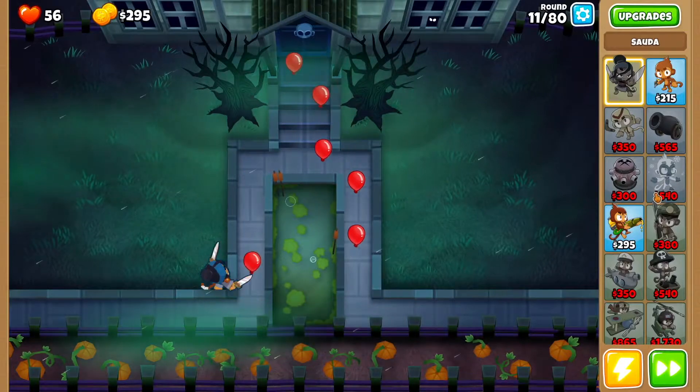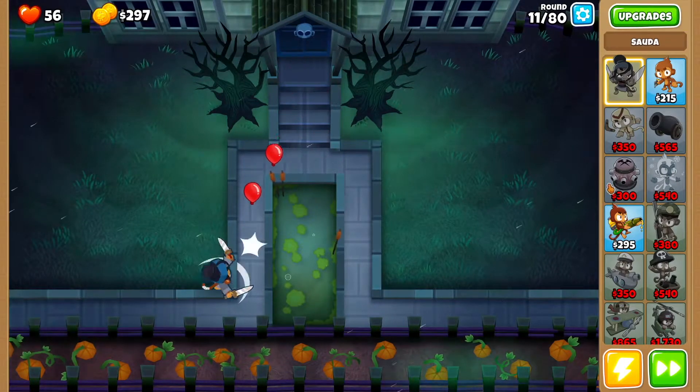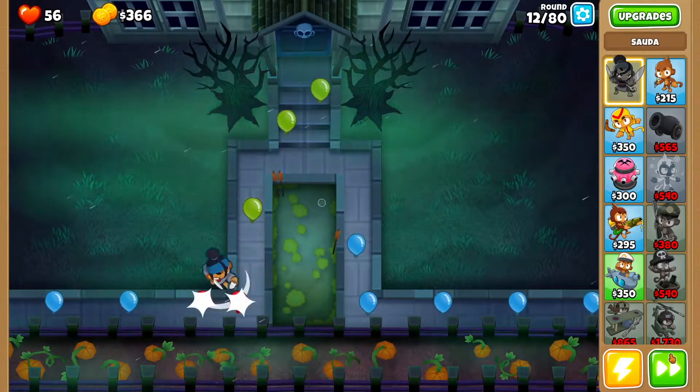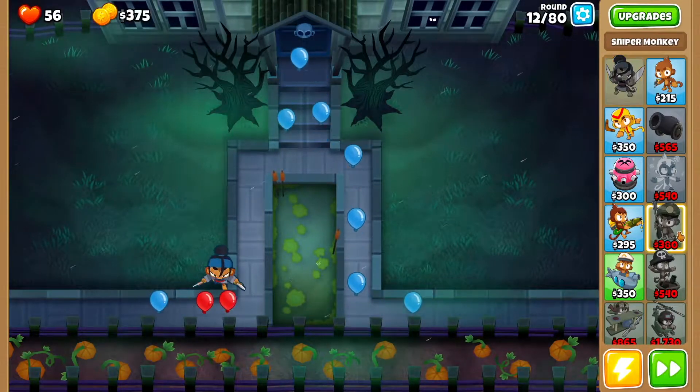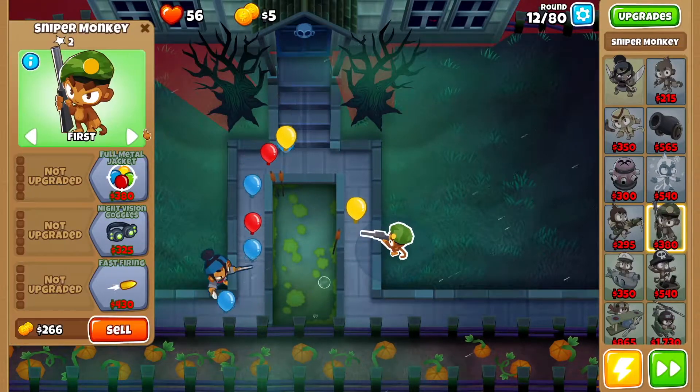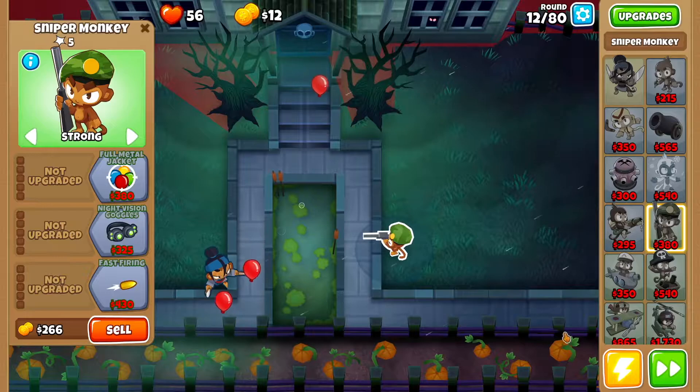On round 12, as soon as you get near 370 cash, you want to slow things down. Then we want to buy a sniper monkey — drop it right here, set it to strong, and keep going.